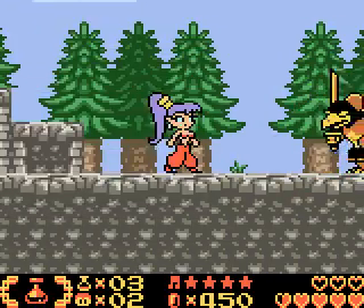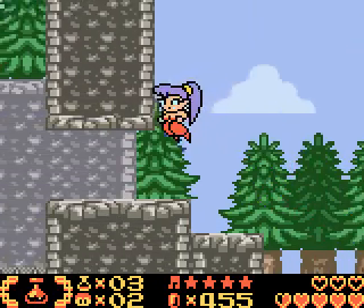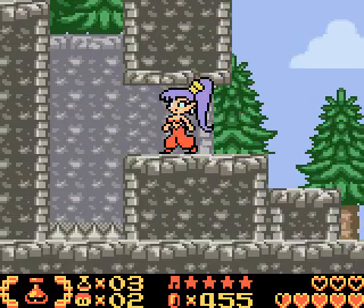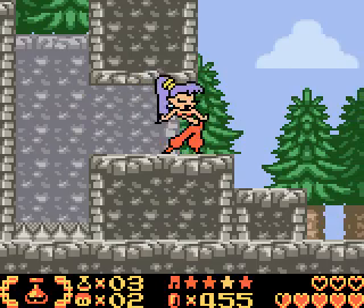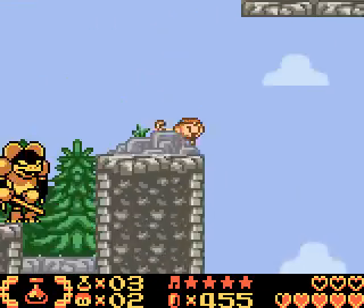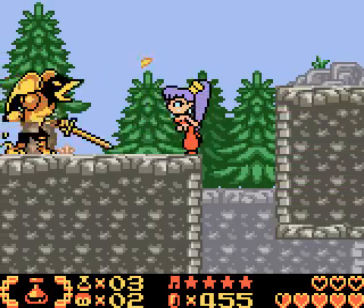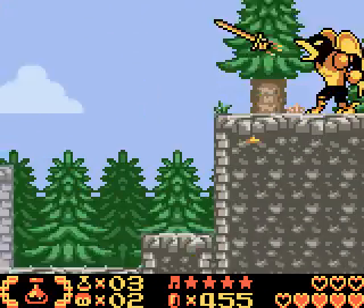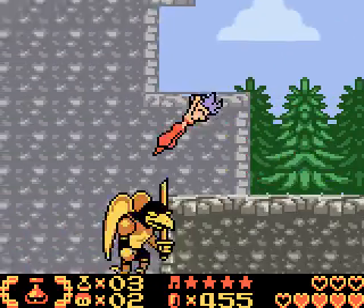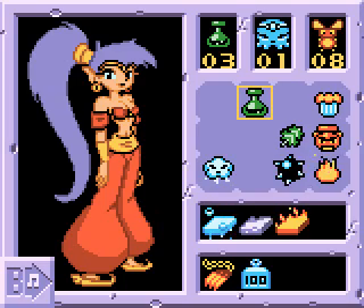I remember these guys — they're impossible to kill because they do that sword flurry attack and they always catch you in it. They take a ton of hits if you try to hair them to death. I can monkey up here. I'm trying to find where the western block would be without spider power, and so far I haven't reached it. I'm gonna get a black screen here in a few seconds, so I will end the video here.